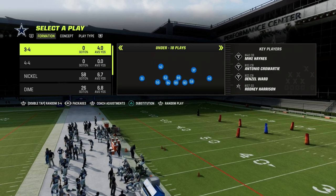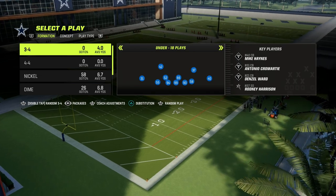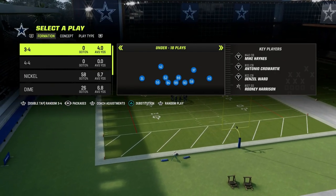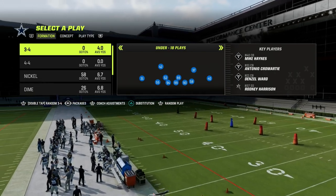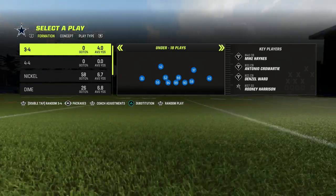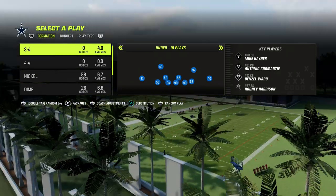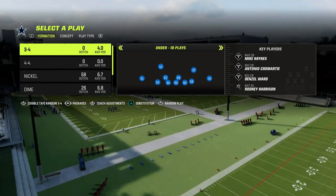We are going to be in the Tampa Bay Buccaneers playbook, taking a look at the 2-4-5 odd. I released a video on 2-4-5 odd twice this year — once in November, and then about four weeks ago in the Patreon where we did about a 20-minute breakdown on this blitz defense. With the patch and some changes, it kind of brought this defense back into consideration, so I'm going to show you one version of the blitz today.